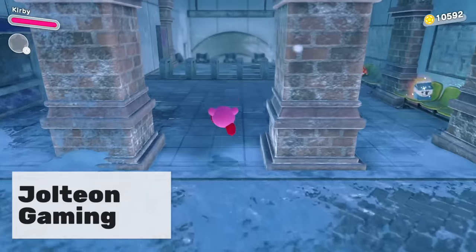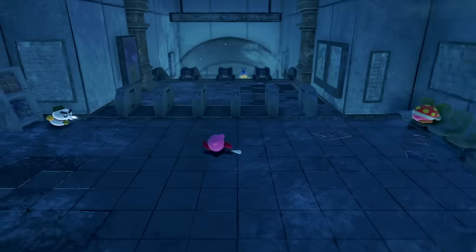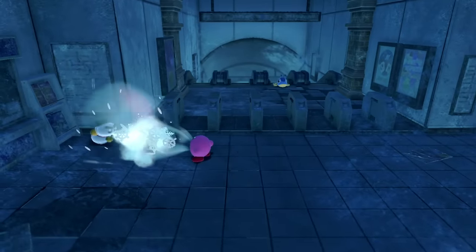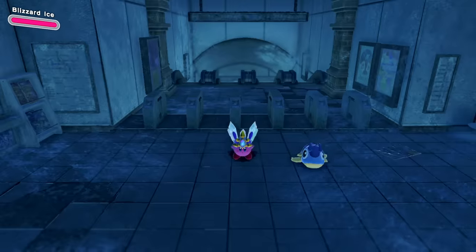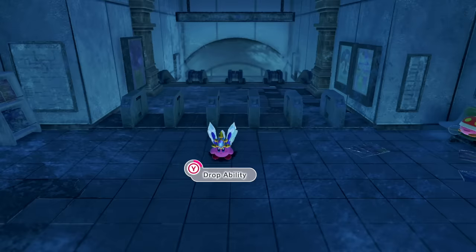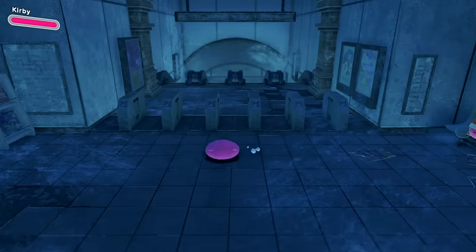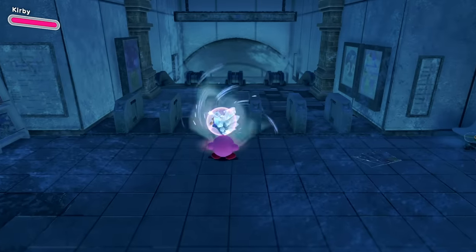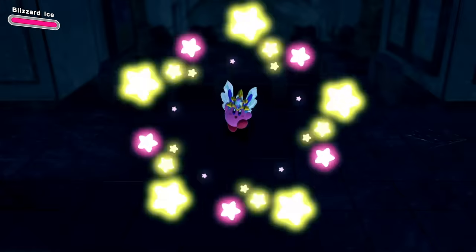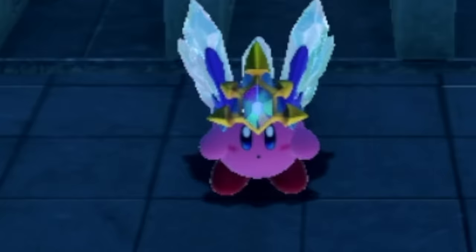One thing that has bothered me most is holding down Y to drop your ability - it just takes too long compared to past Kirby games. But did you know there's actually a way to drop your ability immediately? Instead of holding Y, you can press the minus button and it will automatically drop the ability without holding anything. This also works on any mouthful mode ability - you can easily just quick-spit.